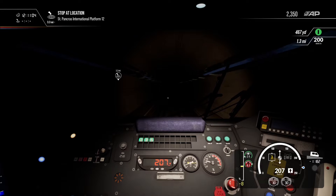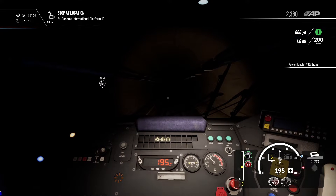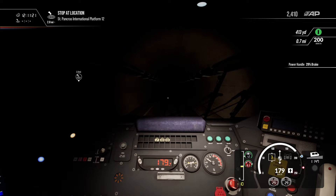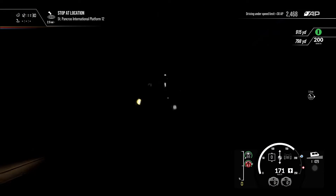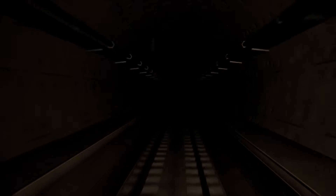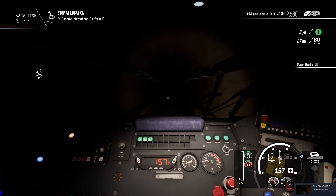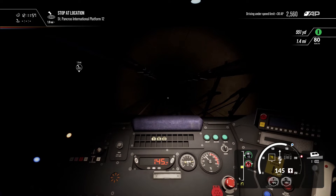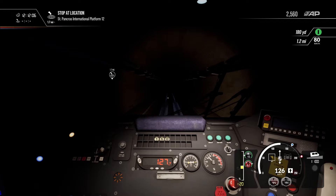Coming in for arrival at St Pancras International. I'm going to try and get down to 160 and let the hill do that. This tunnel still has a camera you can move around in — makes for a pretty cool shot. The TVM jumped from 200 not being line speed to 200 being line speed, and now it's dragging back down to 160, which means the next limit will probably be quite low.